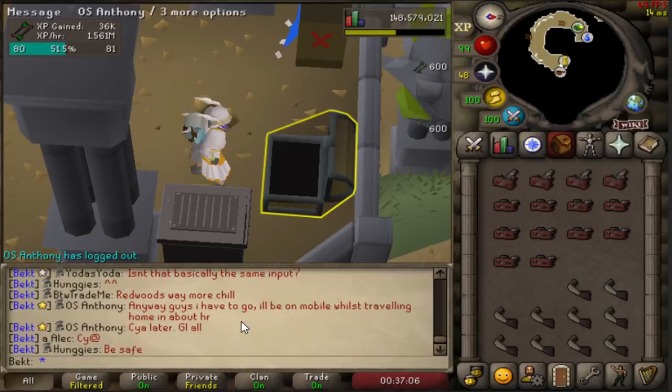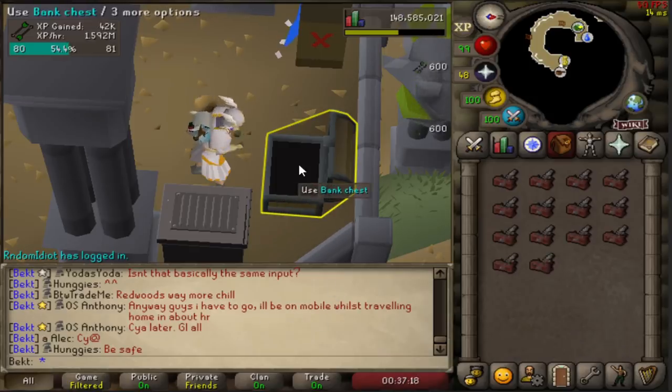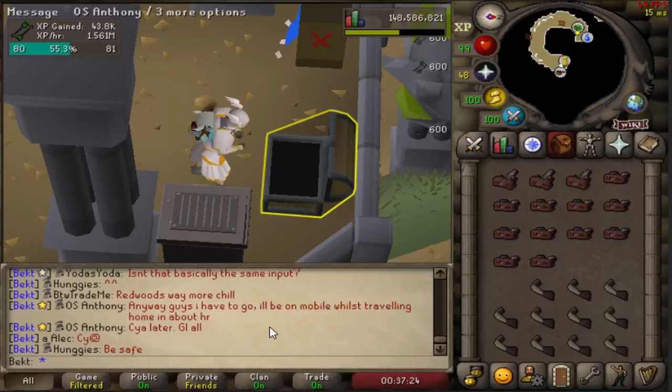Those bolts at the start of the video were 820k XP per hour - pretty much half the XP if you're doing this efficiently. To go from level 80 up to level 99 making bolts would take just under 14 hours. To do it with this method, just under 7 hours. From level 80 to level 99, that is really good - one of the quickest 99s in the game.